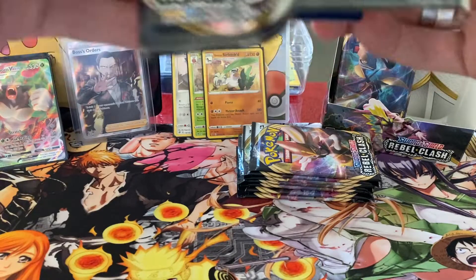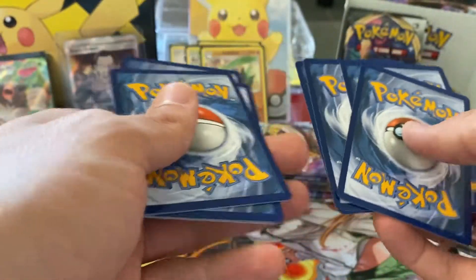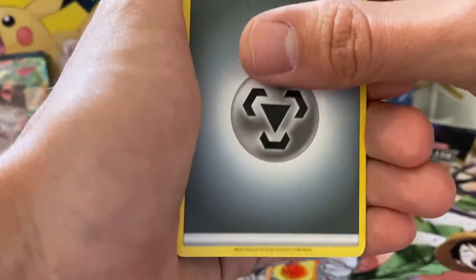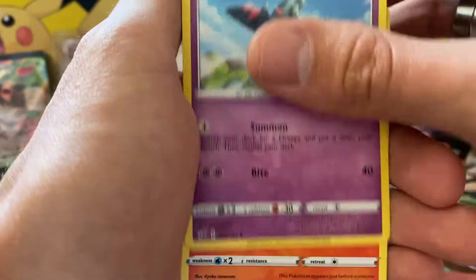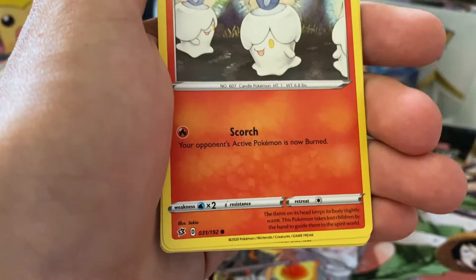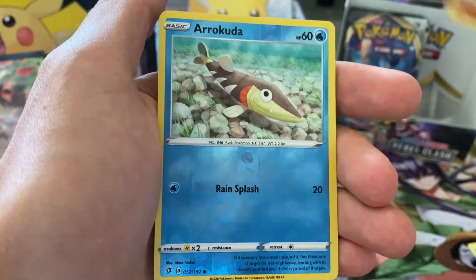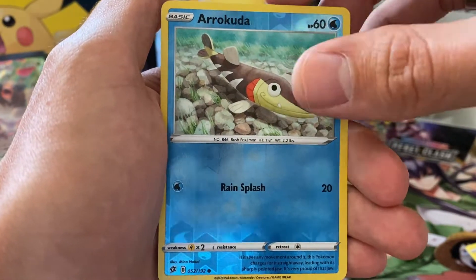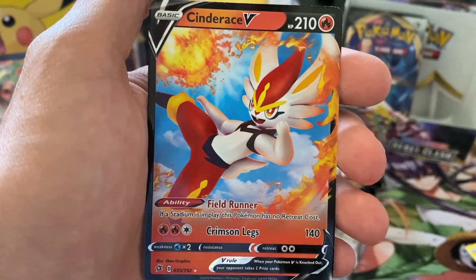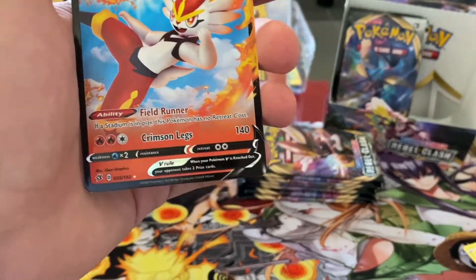It doesn't seem like the packs are better in the second half than in the first one, except for that Boss's Order Secret Rare of course. Energy, Chateau, Draclo, Clampened — come on, give me some good cards! Corsola, Litwick, Shinx, Rolly Colly, Orkuda Reverse, and a Cinderace V. Nice — pulls are coming in now.